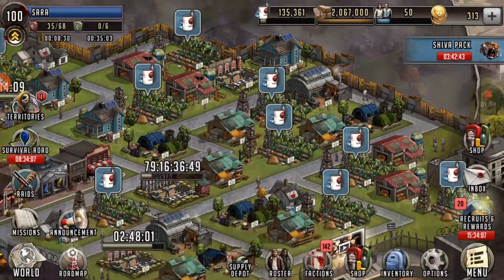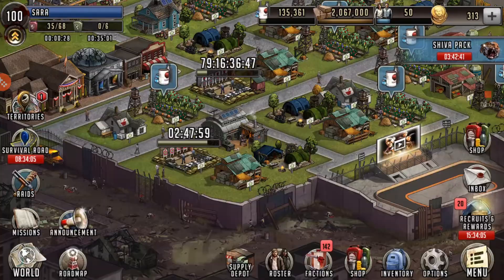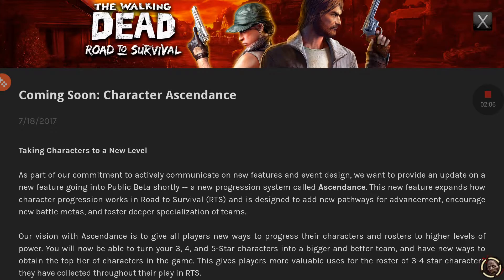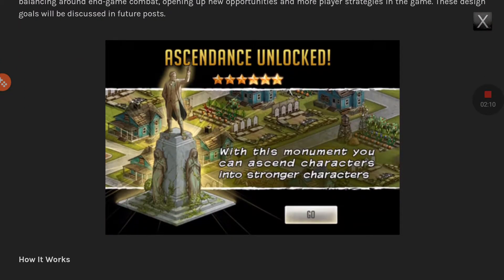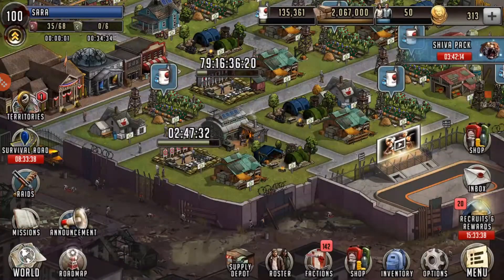There's this new thing going on — essentially character ascendance. You can take three stars and turn them into four stars, four stars turn them into five stars, and then I'm kind of unclear on the six star but I think it's essentially an upgrade of the five star. You guys can correct me on that if I'm wrong, but it seems really cool.